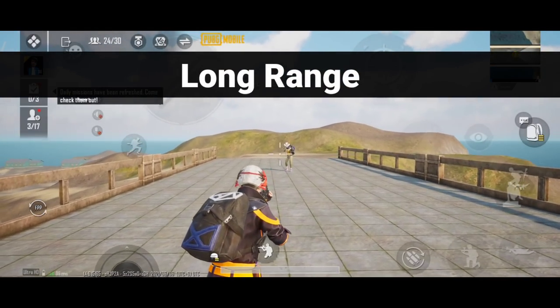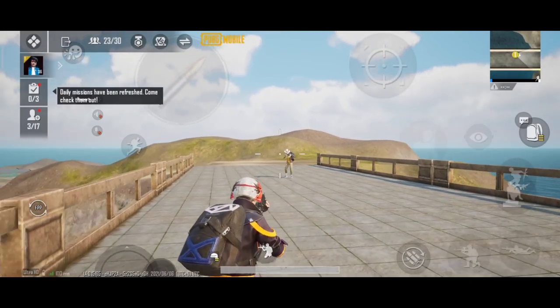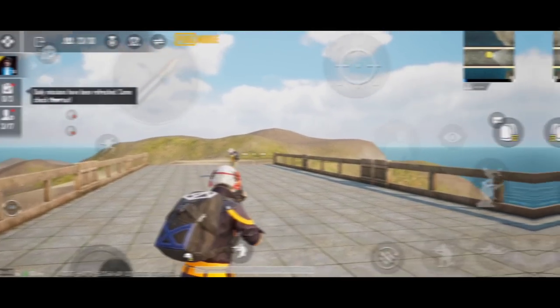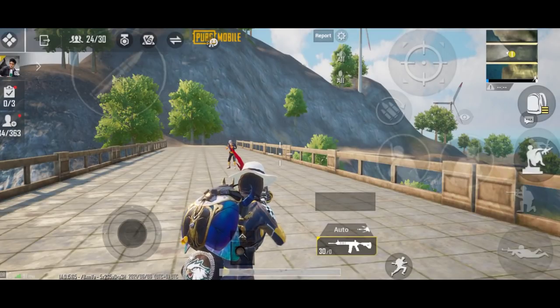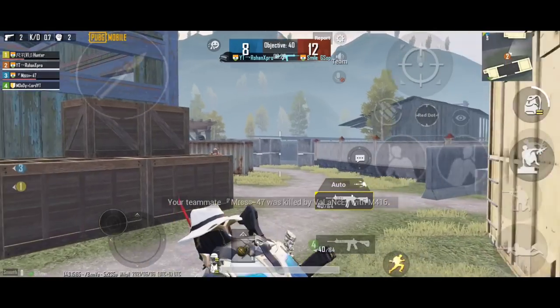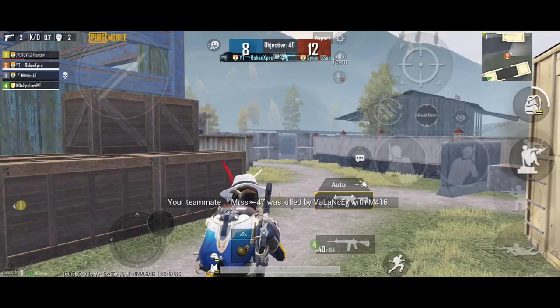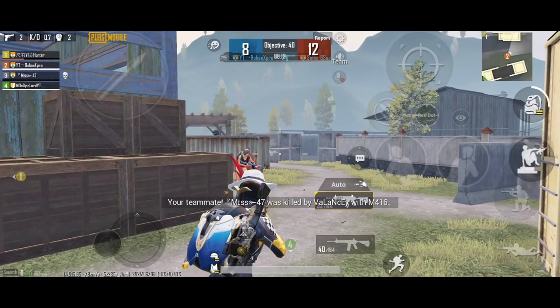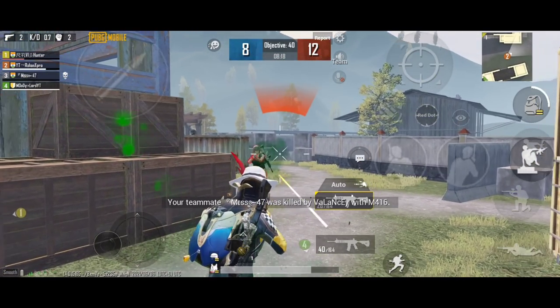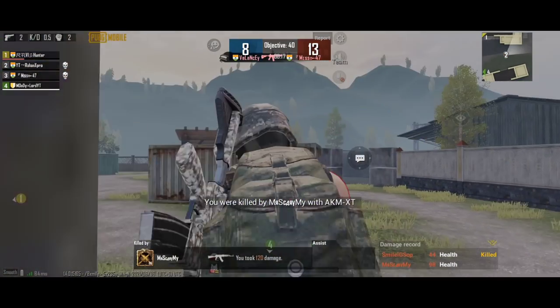So guys, now long range. Long range means long jiggle. If you go to enemy location, then you can see something like this. You can see what the jiggle happens, you can see how that jiggle — this is what you can see, you can see what the aim is like this, so you can see how my aim is right now.